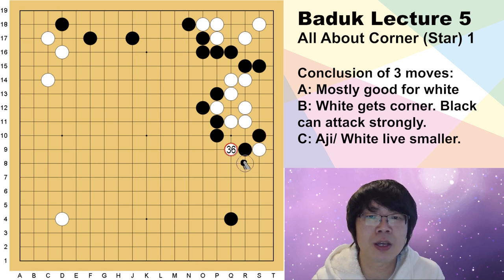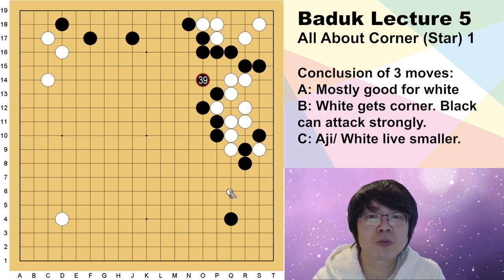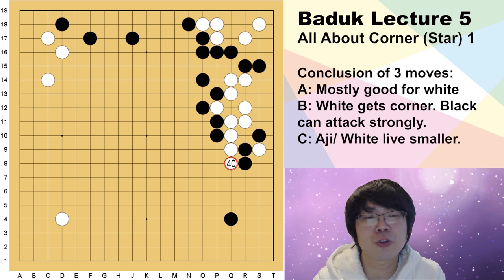This result will be good for black. Even if you don't want to let him save, you can choose the 3-3 way right here and try to handle this way, let him go out to the center and get some 3-3 value — something like this. There are many methods how you can handle. So this time you must use such kind of move.